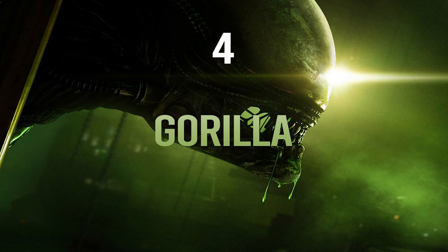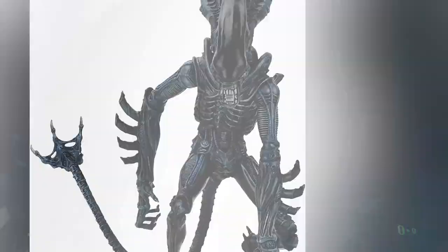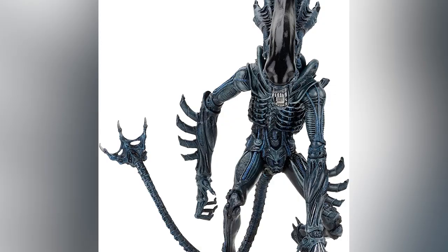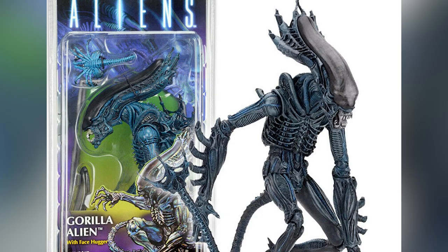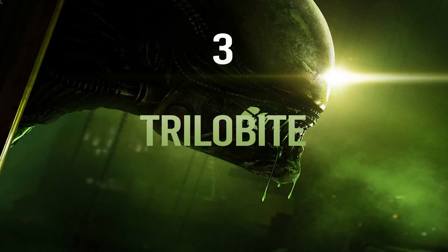Here at number 4, we have probably a sillier but just as deadly Xeno, which is the Gorilla Alien. Stepping into the territory of ridiculous mashups, this was yet another variant from a facehugger impregnating a four-armed alien species. This unit was featured in different games, most notably the Aliens Infestation DS game. Maybe this one would be too much to put into a serious game like Fireteam, but since it appeared in other media, maybe they could bring it back on a more serious scale.